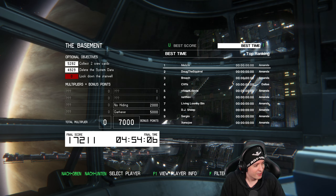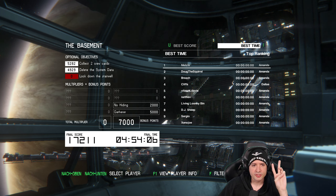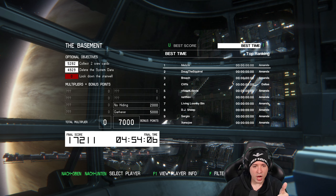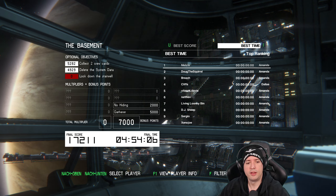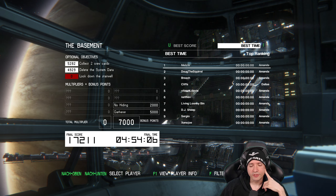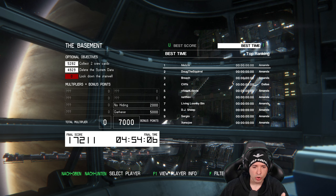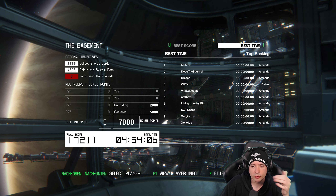Yeah! We actually did it! We got both crew cards and we deleted the system data — that's two things. Lock down the stairwell is the only thing I don't know how to do. I got 'no hiding' and 'gatherer' bonuses — 7,000 extra for not hiding. Maybe they mean I didn't go into a locker or enter the air vents. It took me almost five minutes but I got both things done.